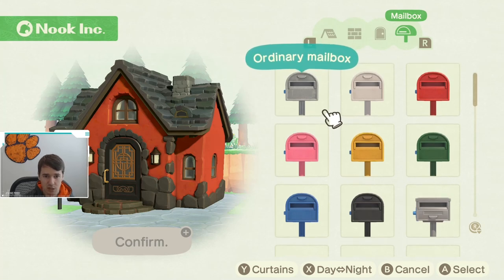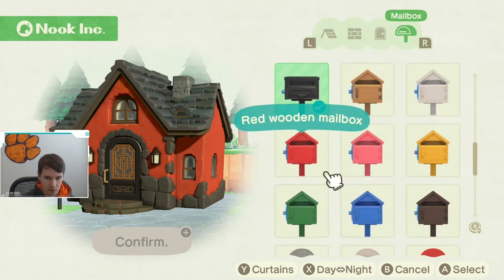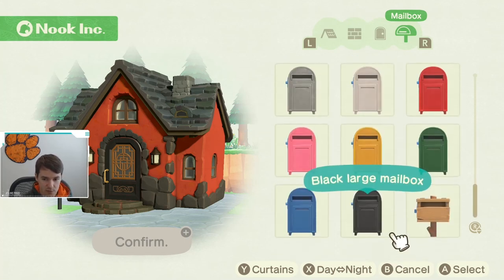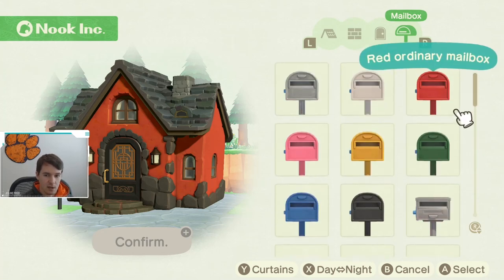You can also change your mailbox. You can have a normal mailbox, a square one, one that looks like a little birdhouse, a large mailbox if that's what you like, or you can leave it as the one that comes with your house. So that's everything you can do to customize your house.